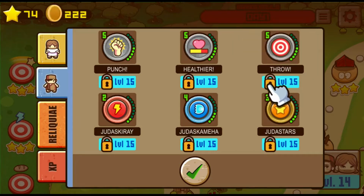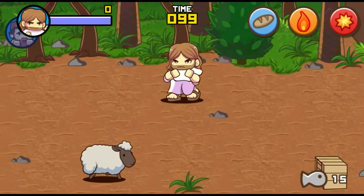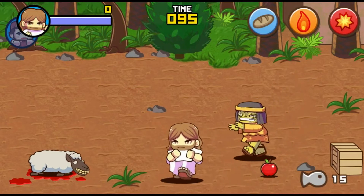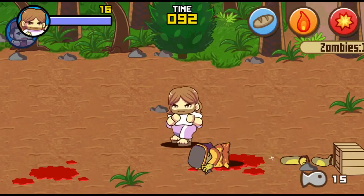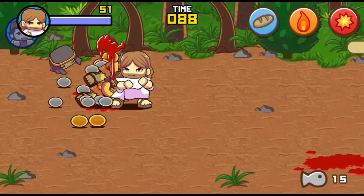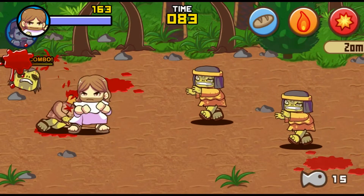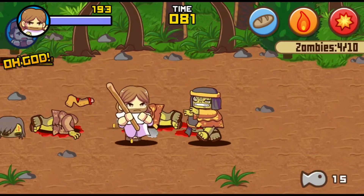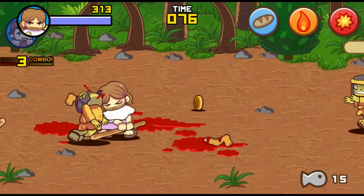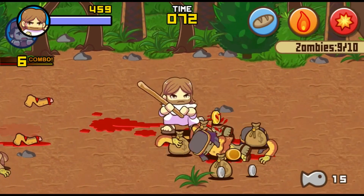We'll get to what the throw does in a bit. This level is more or less the same as the first, with one difference: we're introduced to enemies with weapons. Enemies with weapons deal more damage to us, but after we kill them they drop their weapons for us to use. Early on, weapons are a one-hit kill against zombies, and they have slightly longer range than our punches. Some have longer range than others, and some are more powerful.